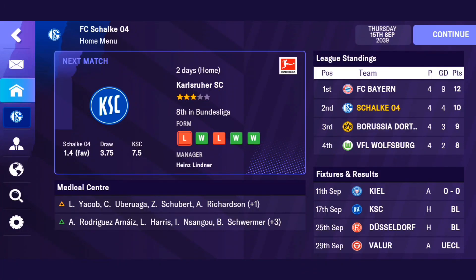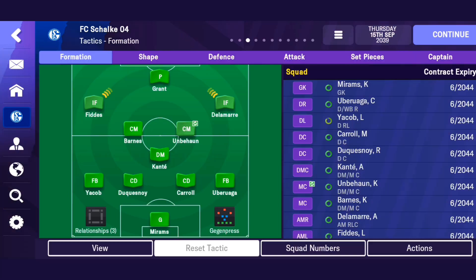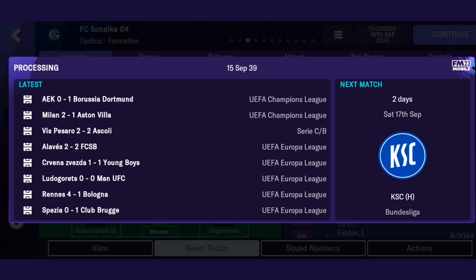In a couple of minutes, I will tell you why it is important to have two center midfielders in your team when playing the 4-1-2-2-1 tactics. But first, let's dive into the lone striker. The 4-1-2-2-1 formation is all about high intensity, pressing, and quick transition. And having a lone striker up top is key to making these tactics work like a charm. Here's why.